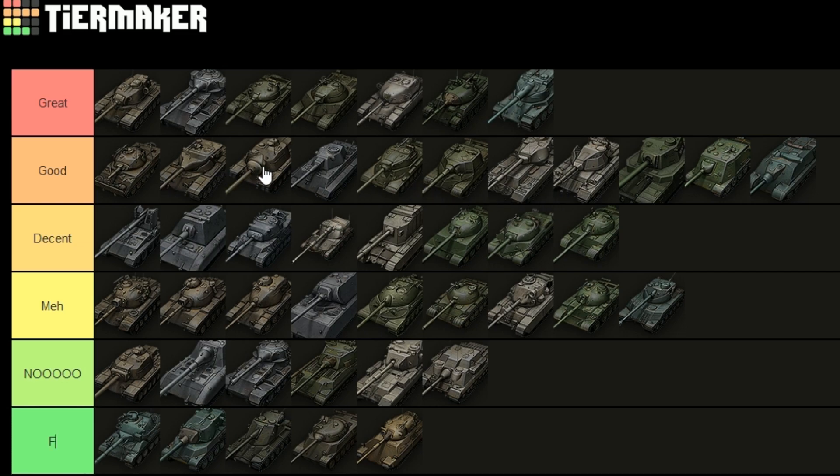The Foch B goes up with all the other tank destroyers basically — the E3, the Object 268, the WZ, and the Hori — they're all kind of on the same level: all 'good'. It's sad that all the mediums have to go down in 'meh' but they're just not that good — it's disappointing.